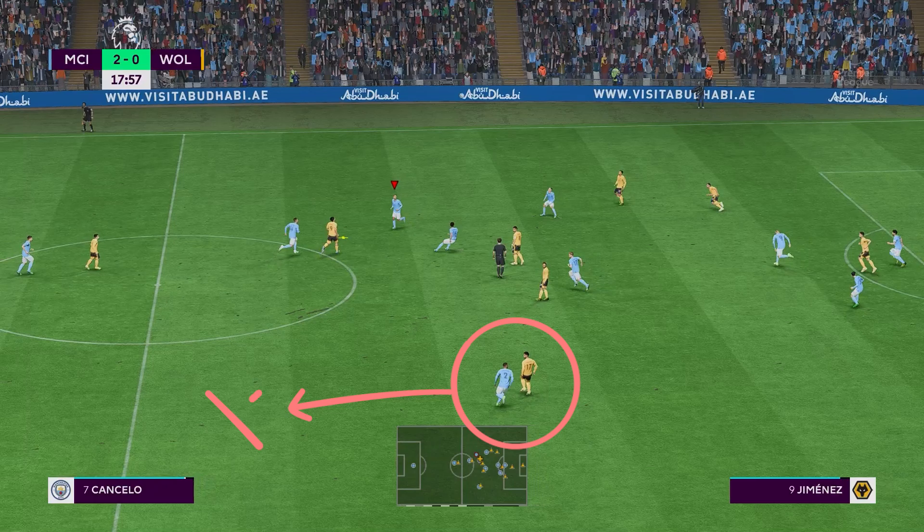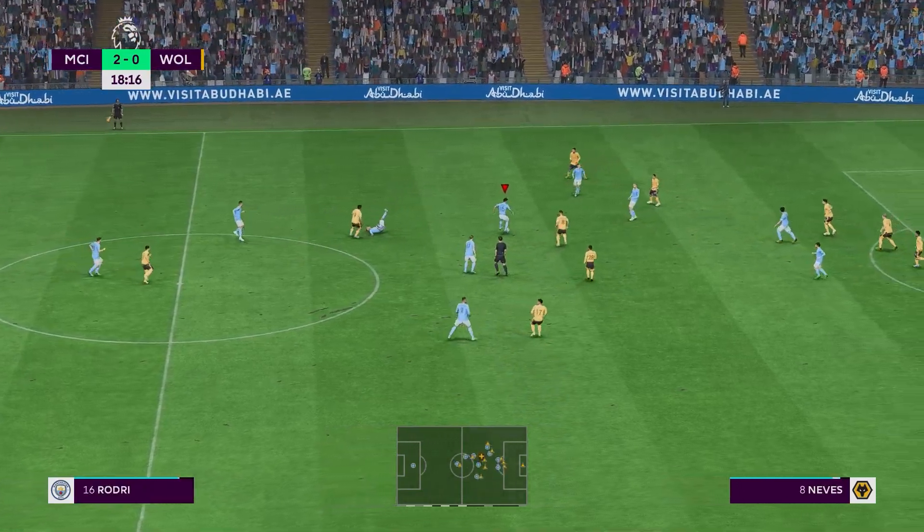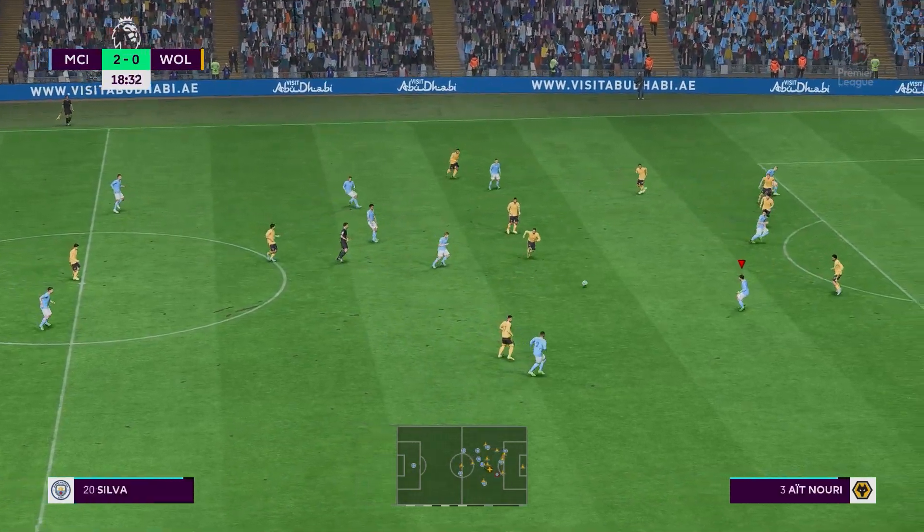You want to be very careful here to keep players in your back line who are fast enough to cover if and when balls get played in behind. This is the weakness of this formation, so make sure you have a pacey back line to account for it.